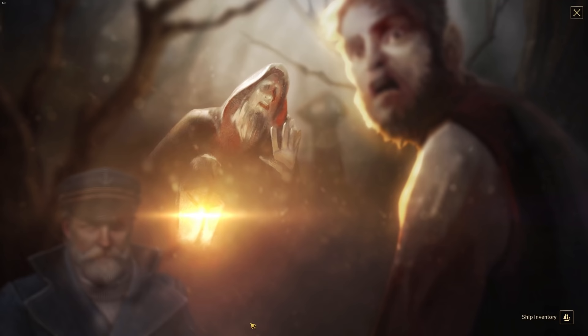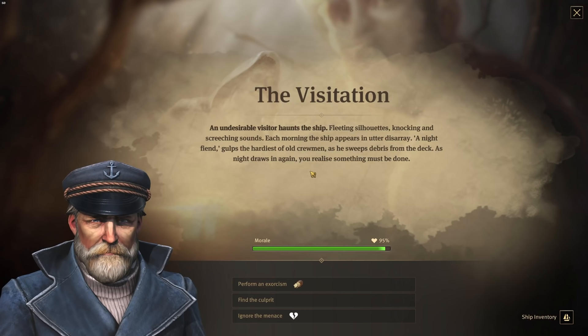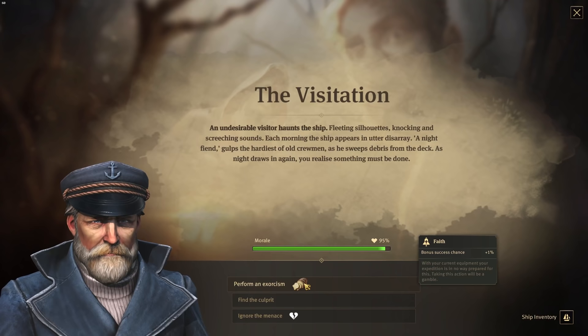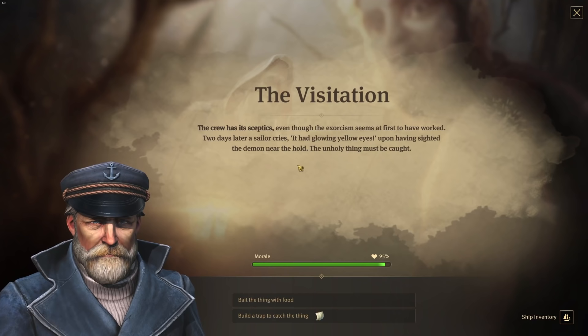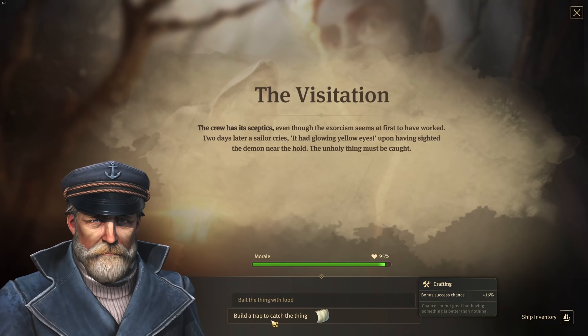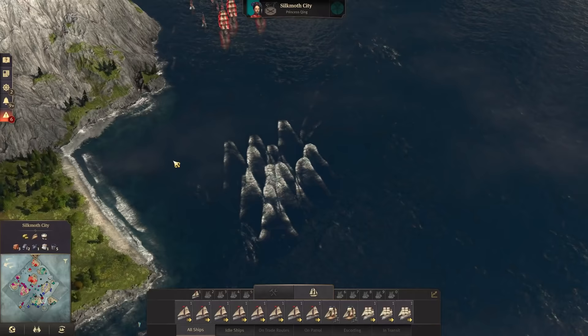The New World needs our attention once again — the visitation. An undesirable visitor haunts the ships: fleeting silhouettes, knocking and screeching sounds, each morning the ship in utter disarray. A night fiend gulps the hardiest of old crewmen as he sweeps the deck. As night draws in again you realize something must be done. Perform an exorcism — it's no mere superstition. The crew has its skeptics. Even though the exorcism seems at first to have worked, two days later a sailor cries it had glowing yellow eyes upon sighting a demon near the hold. The unholy thing must be caught — let's build a trap. The snapping trap was not so successful but we did not lose that much morale. The expedition is a success.